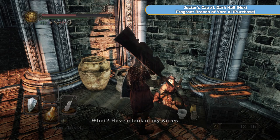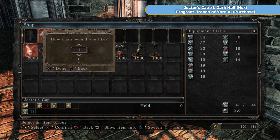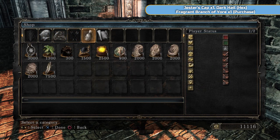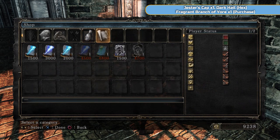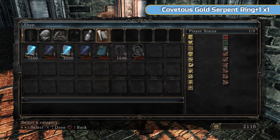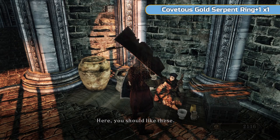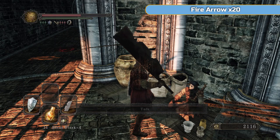Eventually when we bring a petrified dragon egg back for him, he will let us join one of the covenants. For now just talk to him, look at his wares, and we want to spend 10,000. Purchase the Jester's Cap — it increases item discovery which we're going to be using in the next video when we start the farming. I'm also going to purchase a Branch of Yore and a Dark Hail hex just to get up to 10,000. Then go to the talk option and he'll give you the Covetous Gold Serpent Ring plus one — that's extra item discovery.